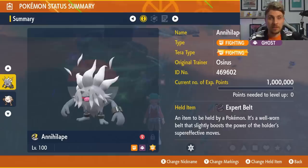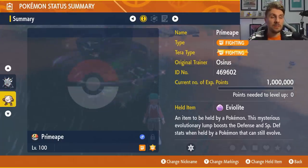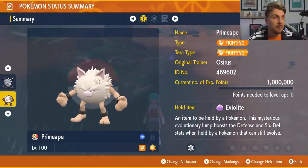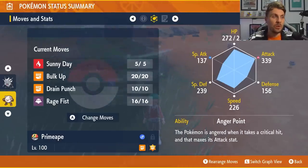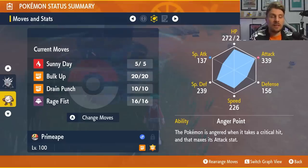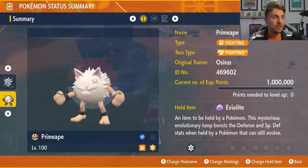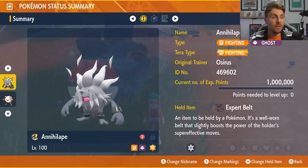The builds will be in the description if you want a closer look. If you're tired of using Annihilape, another option is Primeape — its pre-evolution — and you can put an Eviolite on it. It's the Fighting Terror type again at level 100 with the same moveset: Sunny Day, Bulk Up, Drain Punch, and Rage Fist. Make sure the ability is Defiant — not Anger Point — so you can take advantage of Tearful Luck. The EV spread is 252 Attack, 252 Special Defense, with the rest in HP and an Adamant Nature.